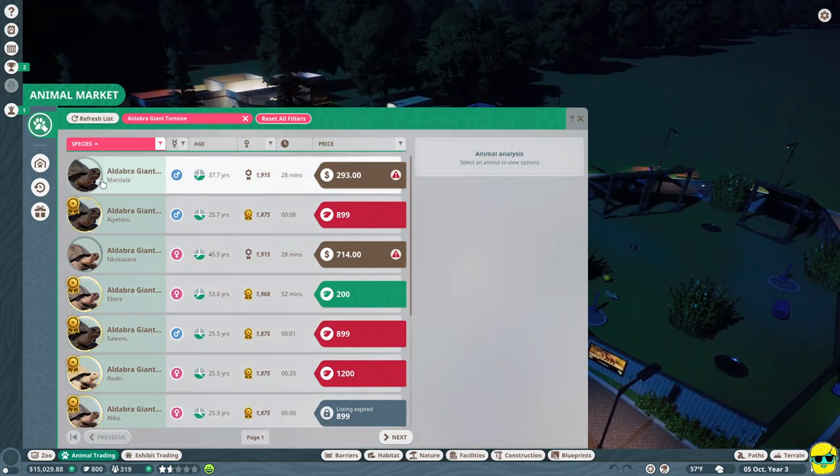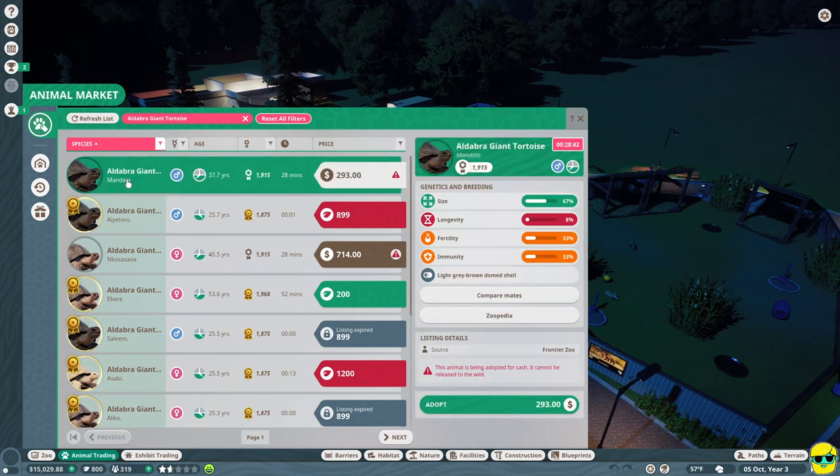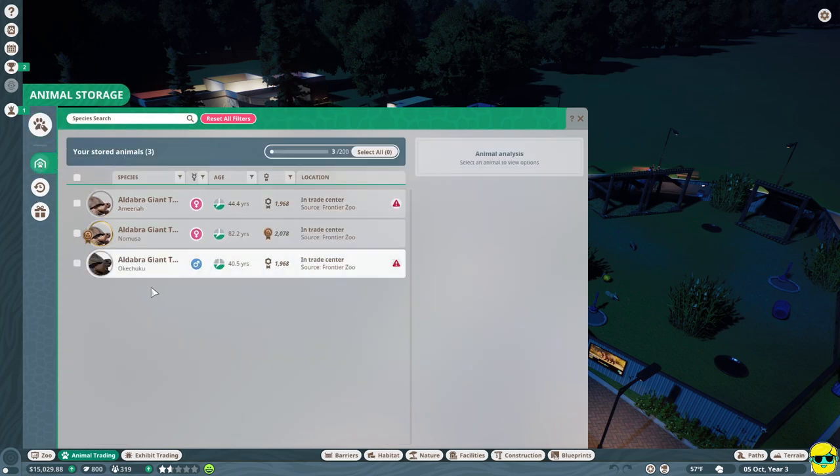I've decided to pick up some giant tortoises. The giant tortoise has a pretty good appeal rating, and you can get them both for cash or for conservation credits. I already purchased three of them — I didn't want the listings to expire. I got one for 100 conservation points and the others very cheaply for around $400 or $500 each.